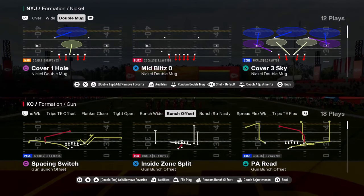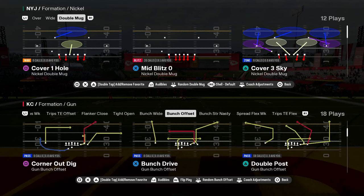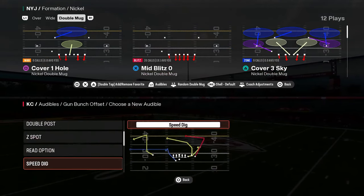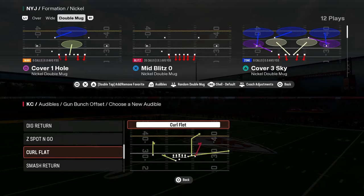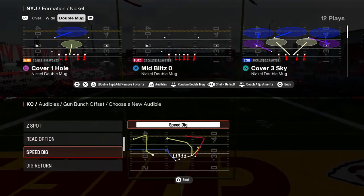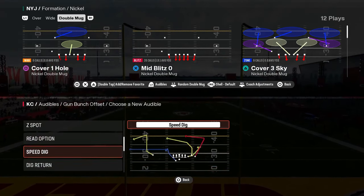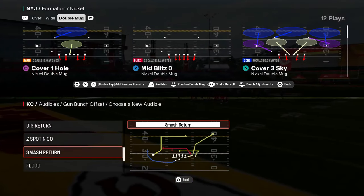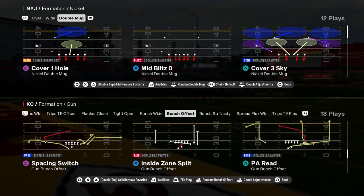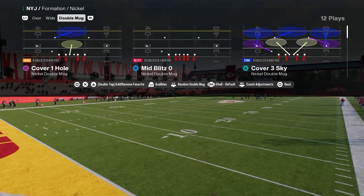The best bunch defense in Madden 25 is in the nickel double mug defense, found in the New York Jets defensive playbook. It's in other playbooks as well, but the best version is in the New York Jets because you also get the formation dollar, which is just probably the best formation to defend the pass every single year. So let's get into how I like to defend bunch with this defense and some unique stuff you can do.